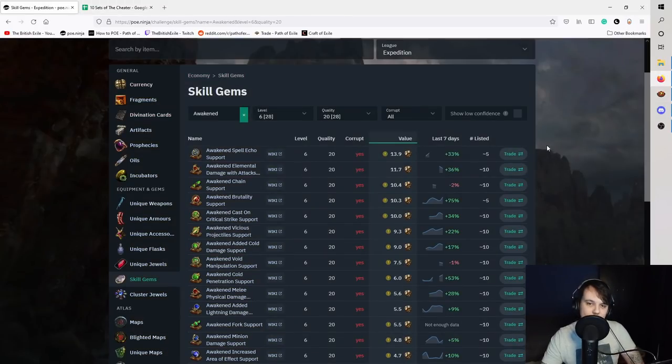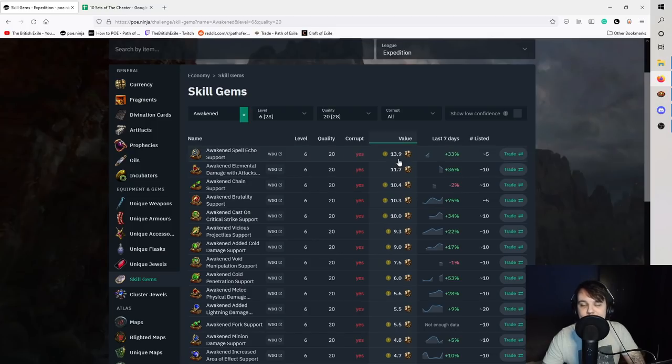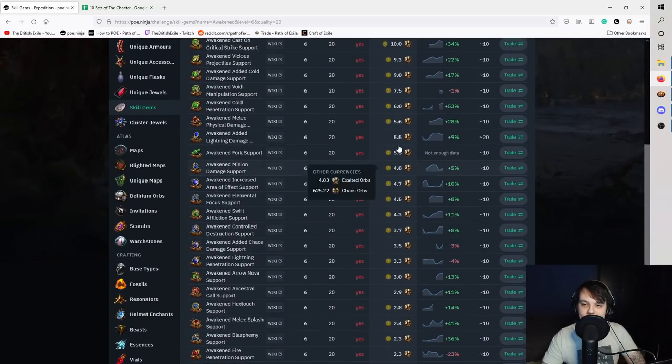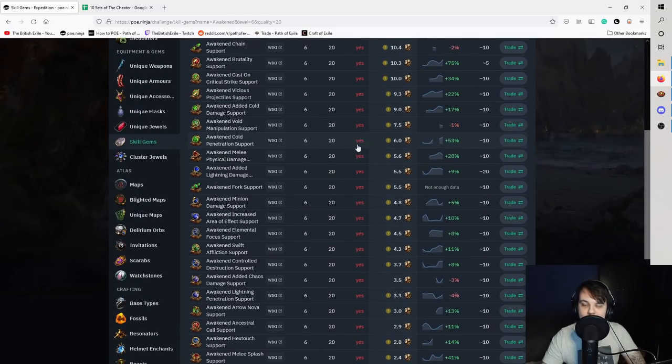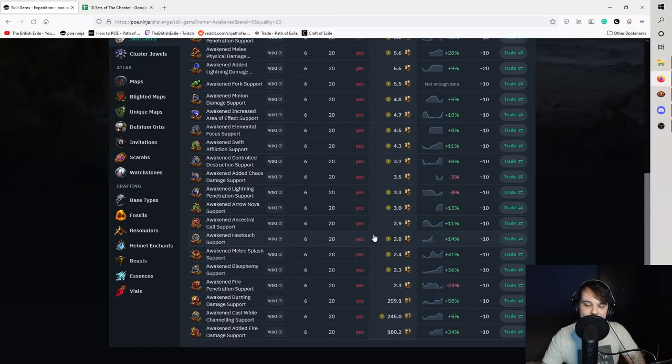Going over to BOE Ninja, these are currently the Awakened Gems on trade with their prices. At the moment Awakened Spell Echo is up here. It is missing Multi-Strike and GMP, so those are around well above 30x, probably like 35, 36x, something like that. There are quite a few dead draws as well that we could potentially get, which would obviously be under what we paid for the cards. So Awakened Cold Pen is what we're kind of looking for and upwards — anything under that is a bit of a loss.